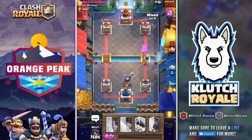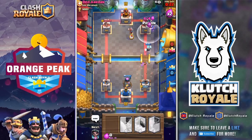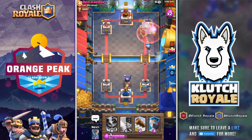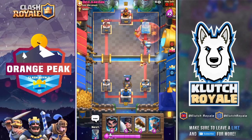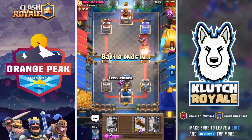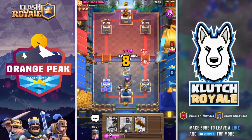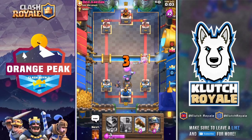Now that we have double elixir going, we're able to get our troops in there a lot quicker. That poison spell does work on those skeletons, and between the miner and ice wizard on the tower we're getting some good damage. He is going to try and switch sides but we've got the executioner, ice wizard, and tornado spell.